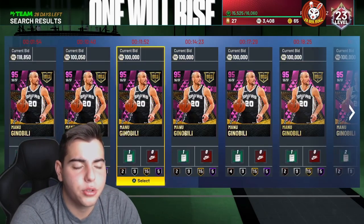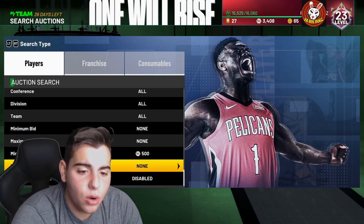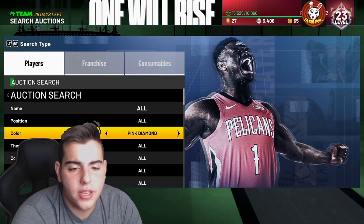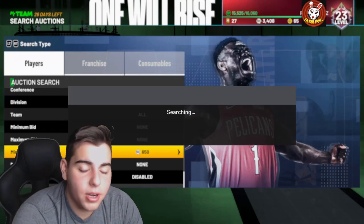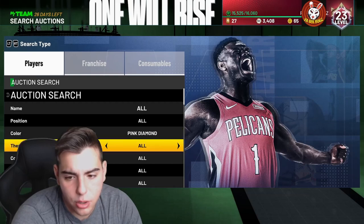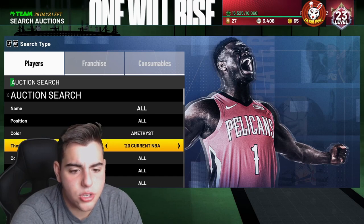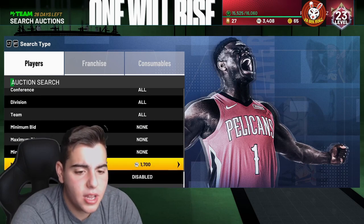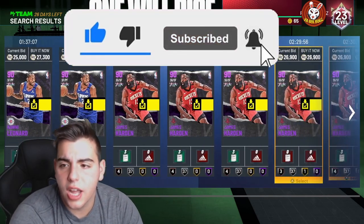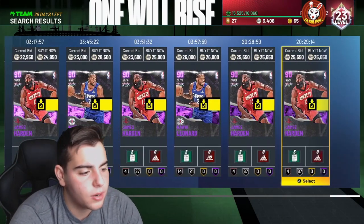Last but not least we have the pink diamond filter. The other day Manu Ginobili was going for a hundred thousand MT buyout and someone else was going for 75K buyout, but I had invested all my MT into other investments. Pretty much those are the best snipe filters in the game. In my personal opinion, amethyst 20 is the best snipe filter in the game — period. It's gonna be the easiest way to make MT. Hope you guys enjoyed, good luck sniping, let me know if you get anything down in the comments. Peace.